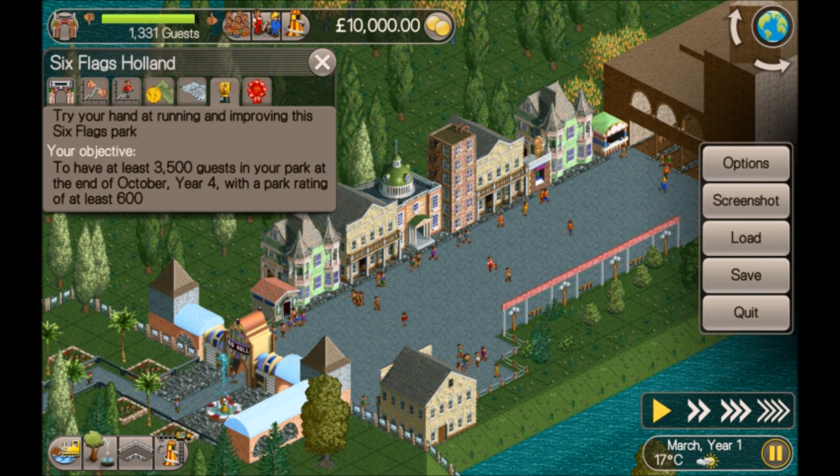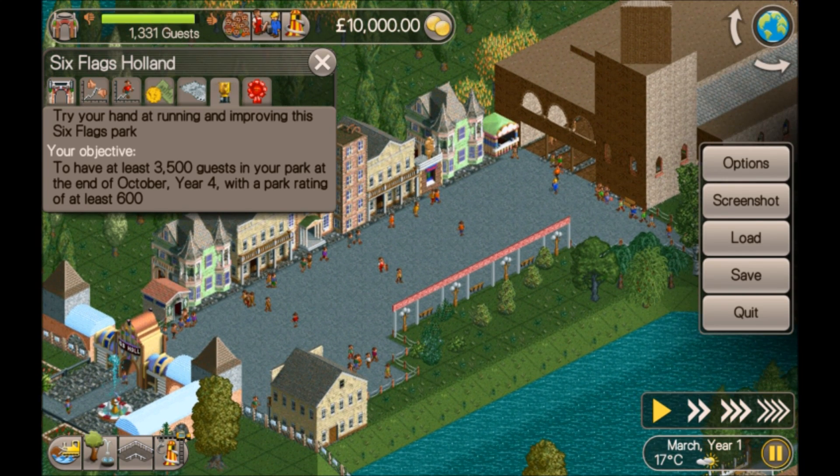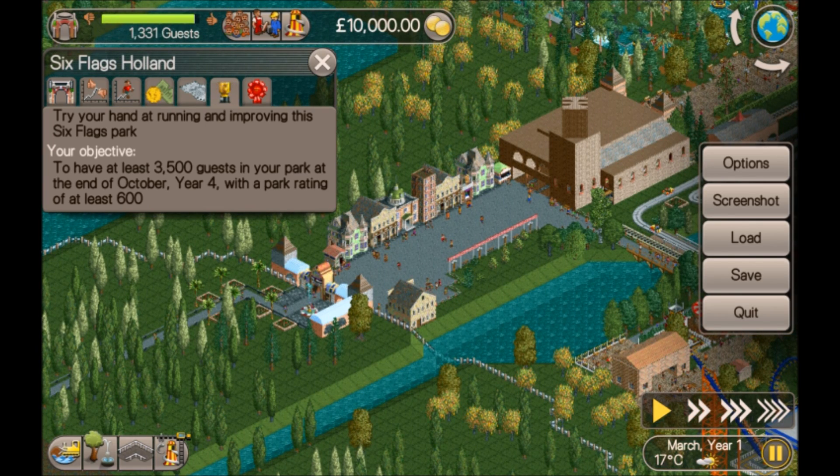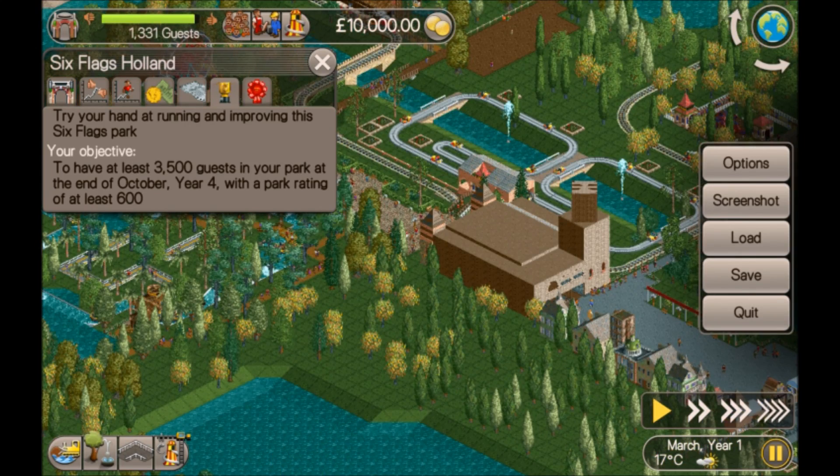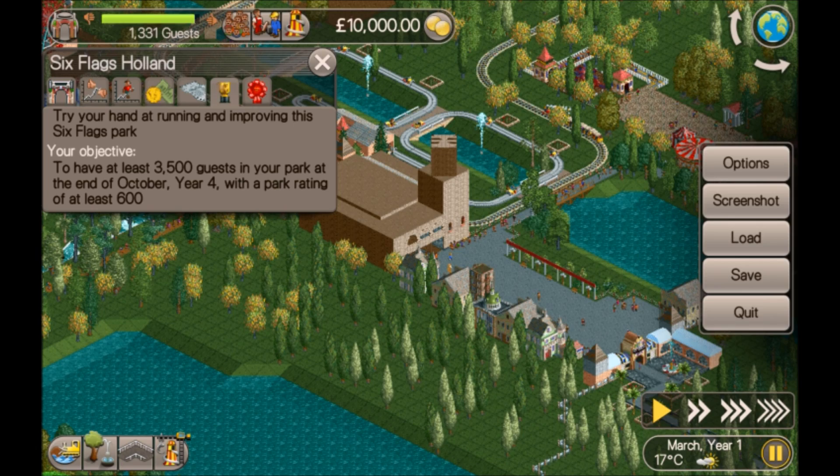Hi guys, welcome back, I am Stew and today we're going to be playing Six Flags Holland. Your objective is to have at least 3,500 guests in your park at the end of October Year 4 with a park rating of at least 600. Fairly straightforward — we've already got 1,300 guests in the park, so we only need another 2,200 to complete it and we've got four years to do it.